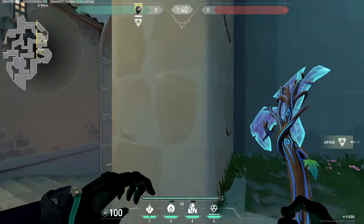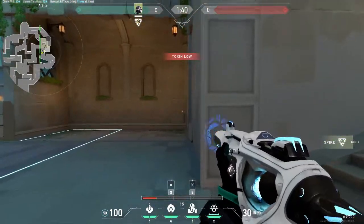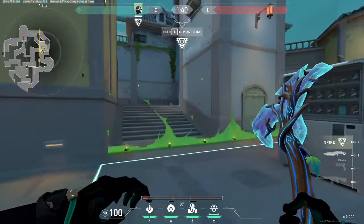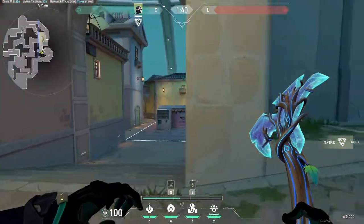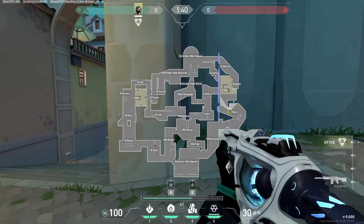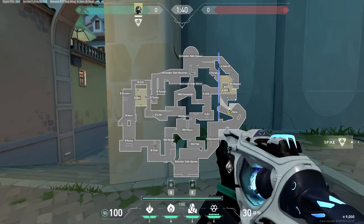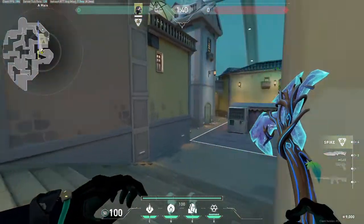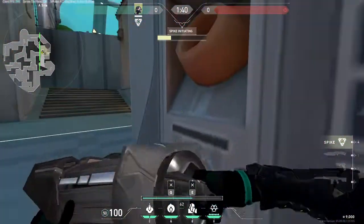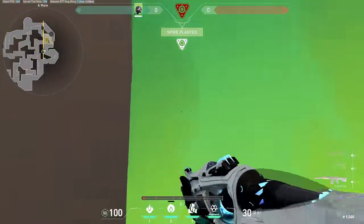When you put the wall up it looks like this — really nice. They literally cannot peek you from dugout, flower, or link. You just have to flash and clear this area. The only issue is it eats up a lot of your smoke, so this is very much a pre-planned set play execute. Have somebody coming up into art, flash out right here, clear this, get someone planting the bomb, get someone to clear the back area, and maybe send somebody up into secret or dugout — but you have to do it fast. Even just walking up and planting, you can barely get back to cover before the smokes go down.